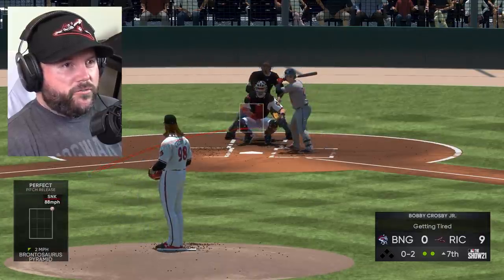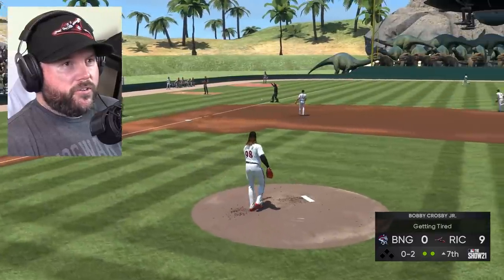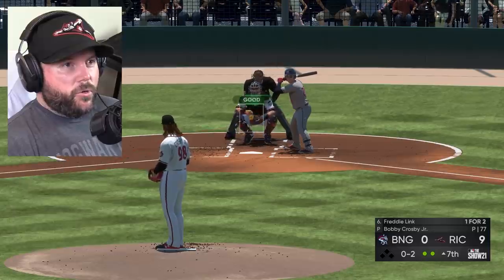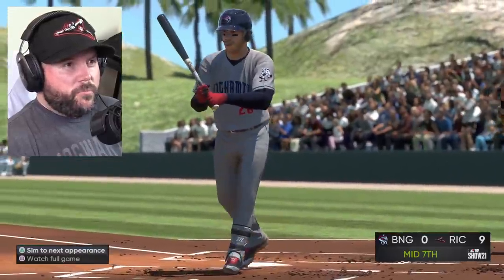Perfect pitch there. Now the forkball for the swing and miss. Going with the backdoor forkball — right in the corner. Yes! Beautiful. I think that's just 13 strikeouts through seven.